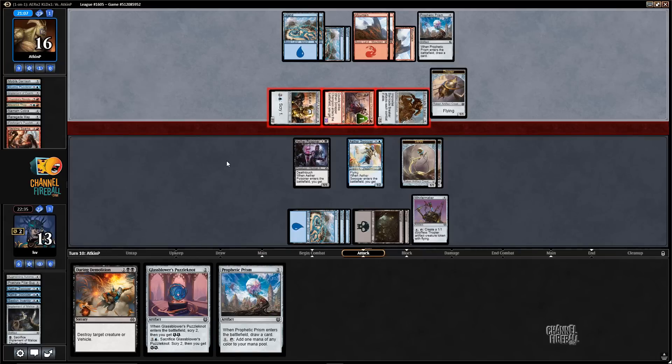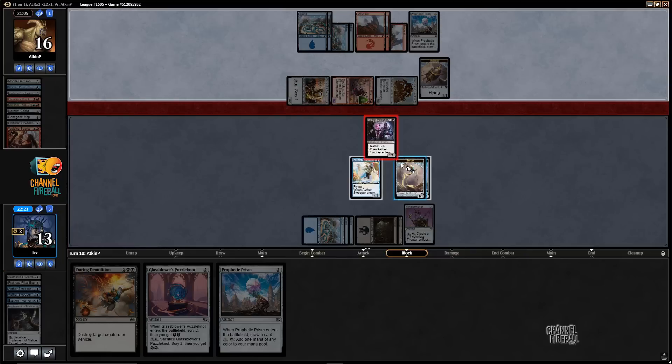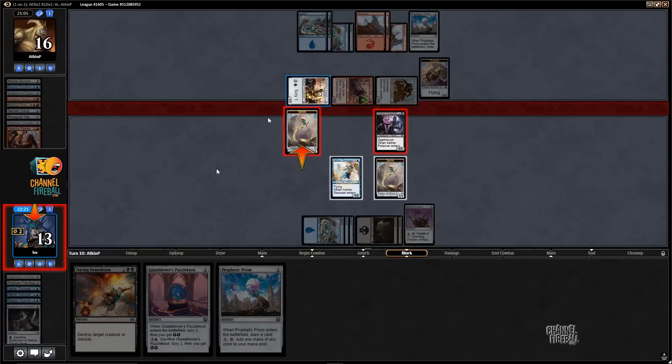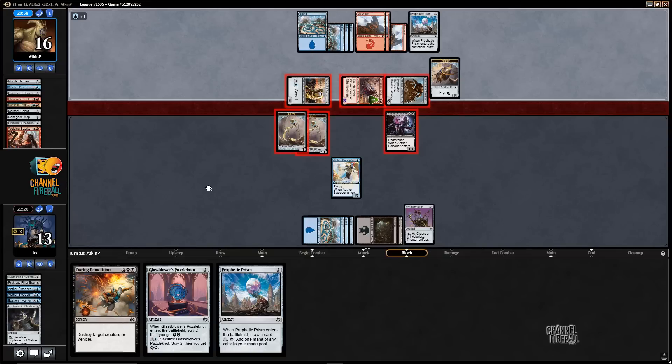Aether Poisoner is going on Barricade Breaker — that's a certainty. The question is: do I double block Watchful Automaton with Servos and take six off Scrapper Champion, keeping the Aether Swooper alive, or do I block with the Swooper? I think I'd rather just double block here and leave Swooper alive and take six damage. I have no fear of burn spells, and I'm going to put a card on top.